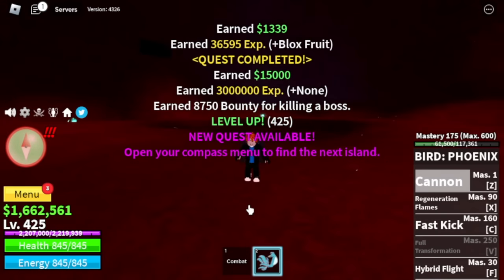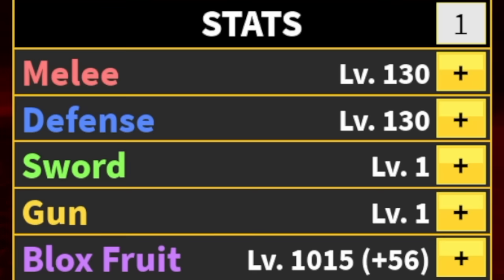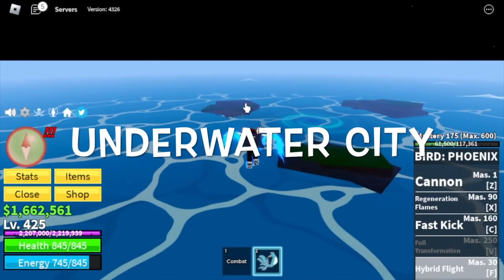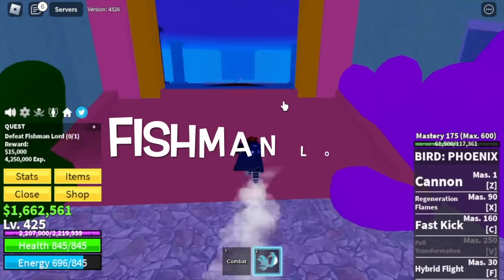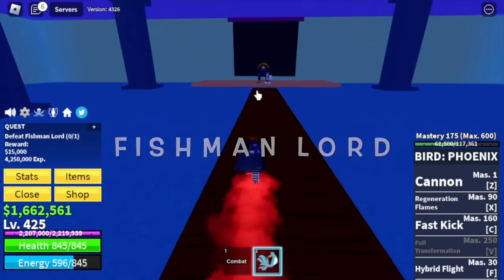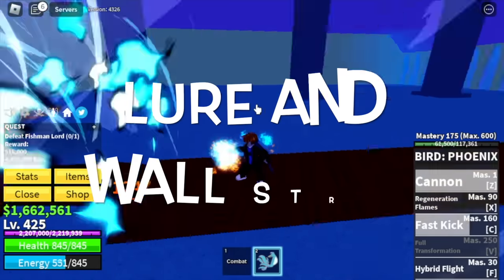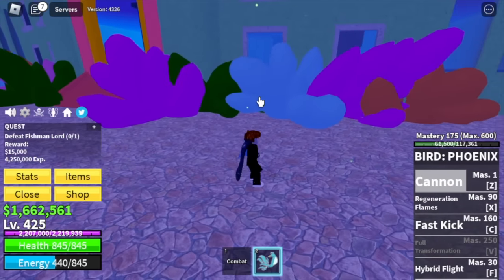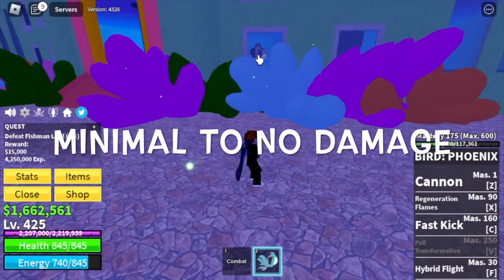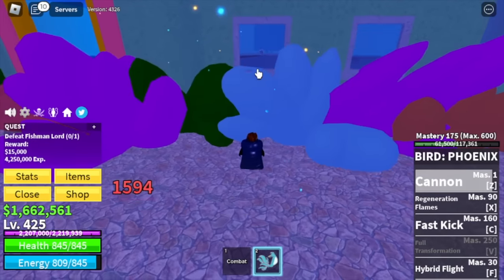At level 425, let's check our stats: melee defense 230, blood fruits 1015. Next up is the underwater city. Our target is the fishman lord. The technique: first, you need to lure him, then do wall strat. The enemy might damage you, but it is just minimal to no damage. Keep grinding here until you reach level 500.